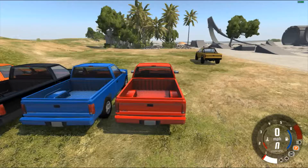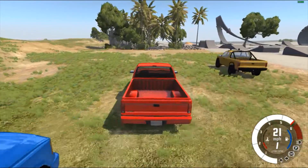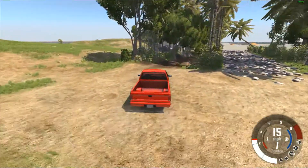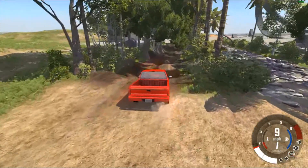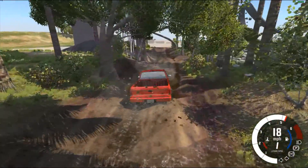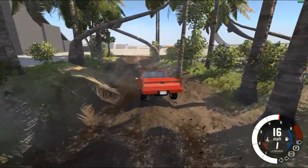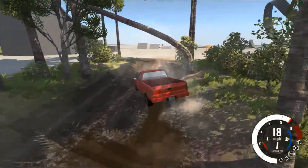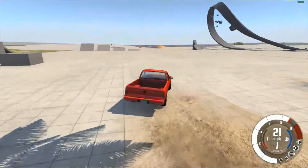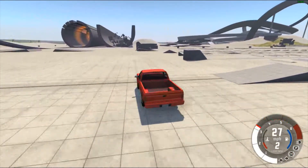Moving on to the next truck — this is the welded 4.10 diff. It just spins right away. The diff spins okay; at the top of the mud pile it didn't really stop. This thing is hauling through here — it seems to be getting through a little bit better than the open 3.55, but it's hard to tell since both made it. The real test will be at the sand pit.